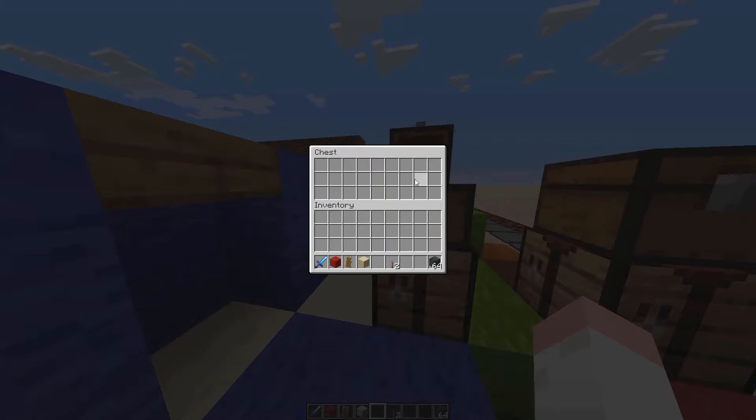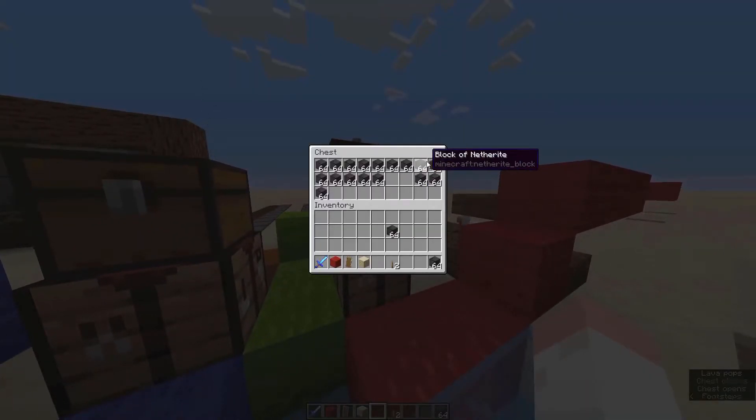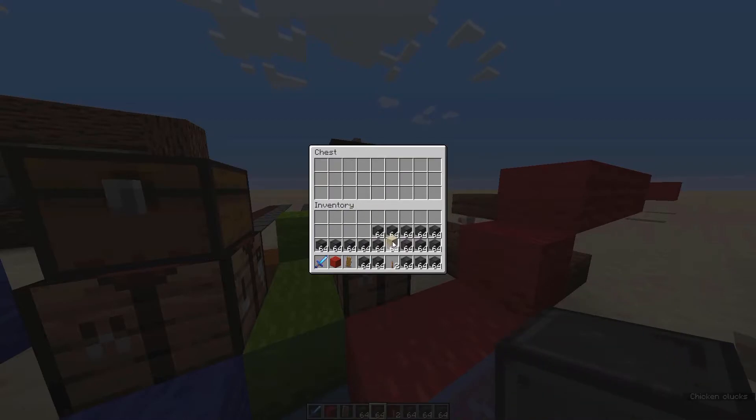With Shift+left-click you can instantly transport items from your inventory into an interface or vice versa. For example, to move a netherite block stack into a chest instantly, use Shift+left-click. Even more useful: pick up any item, hover it over the item you want to move, then press Shift and double left-click — every stack of that item will be transported to the other inventory at once.